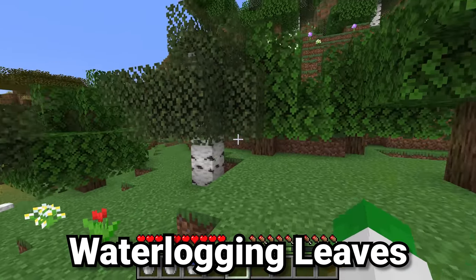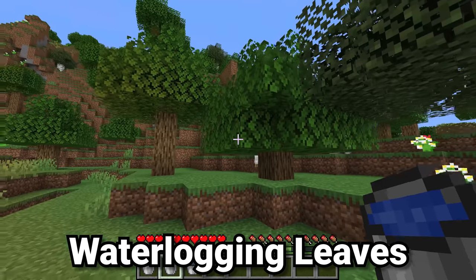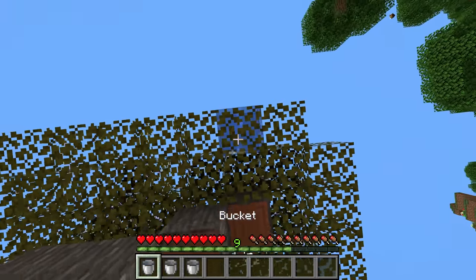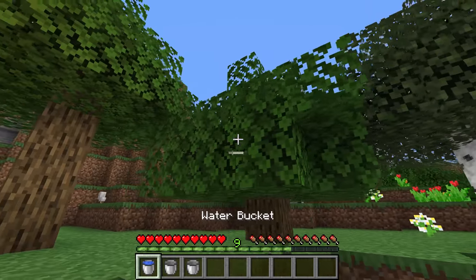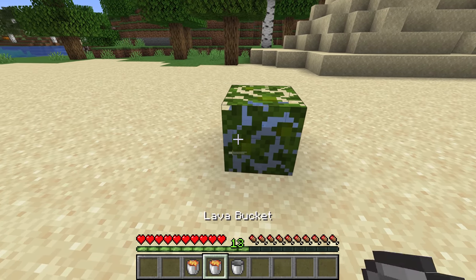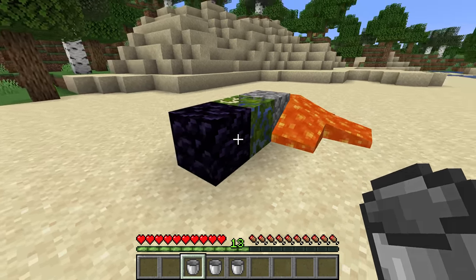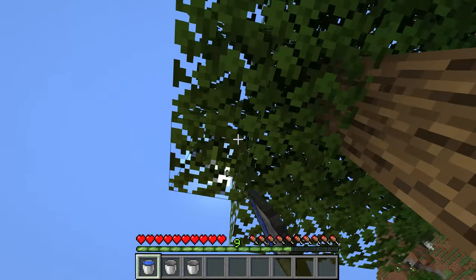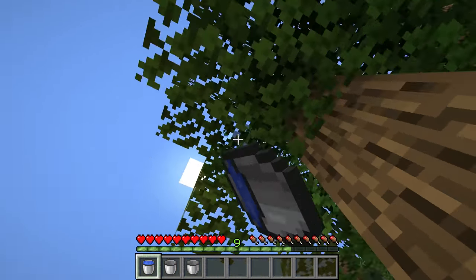Leaves have had a massive change in Java Edition with 1.19, as they can now be waterlogged. In Bedrock Edition this has been the case for a long time, but it was just added to Java Edition for parity. It is quite an odd thing to put random bits of water into trees, but there are very many uses. For instance, if you have a lava bucket right next to this, it would turn into obsidian or cobblestone if it's flowing. It's also a way to have a waterlogged block where there's literally no angle where the water can escape from.